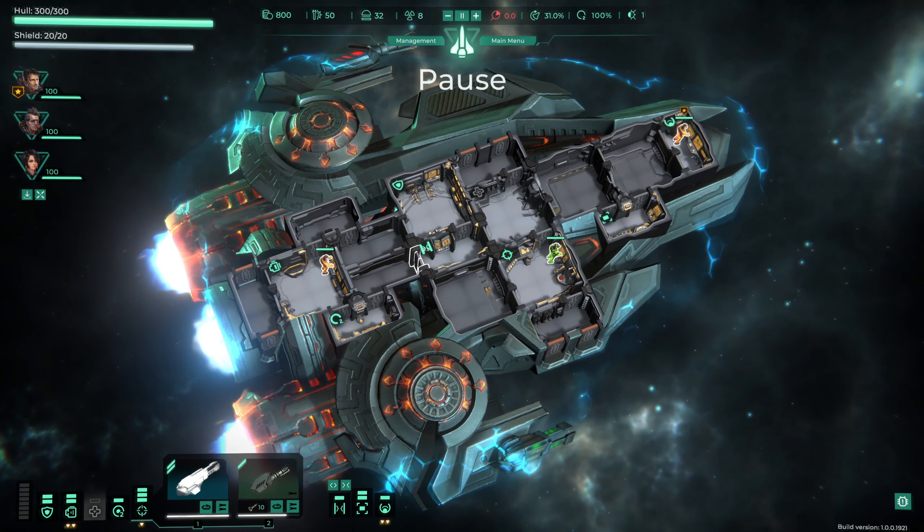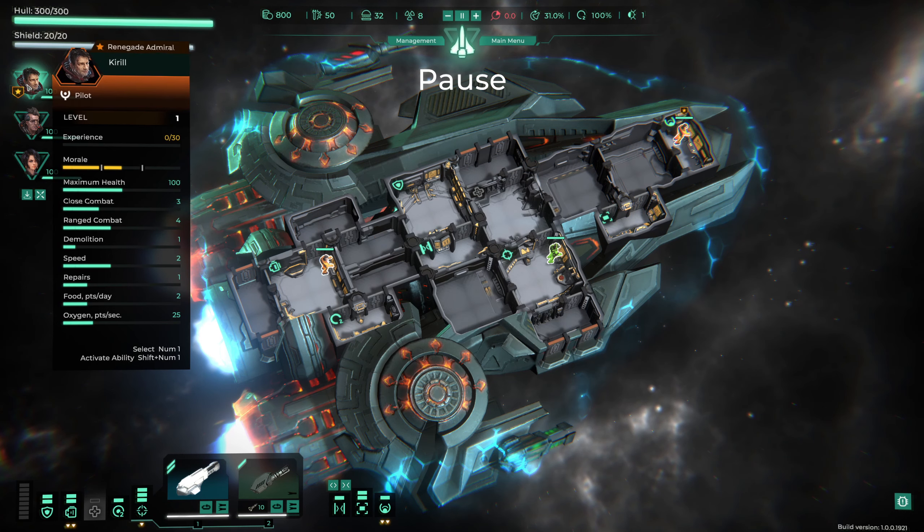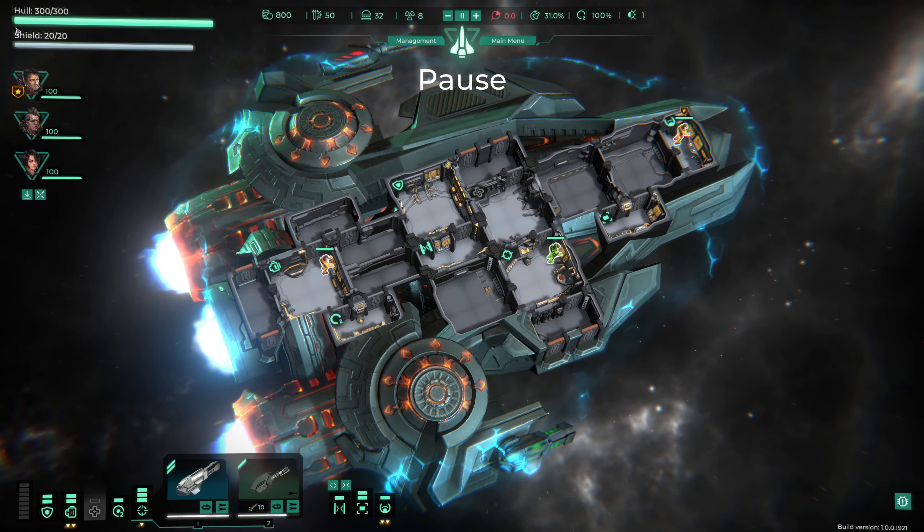This is our ship. We have our pilot over here, and different sections: oxygen generation, hyperdrive - we want our hyperdrive operator in the hyperdrive room. The engineer we'll leave on guns for now. Up here we have our hull points and shield - the shield regenerates but the hull does not. We have credits, which are the main currency of the game, and scrap which is used to upgrade the ship and buy other stuff.